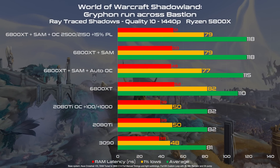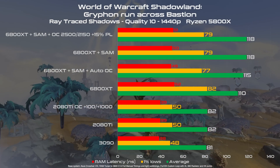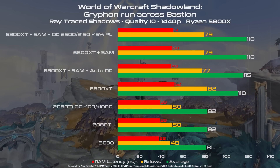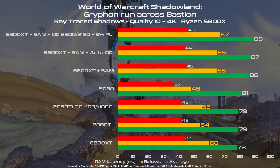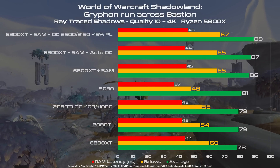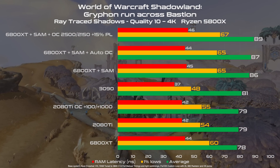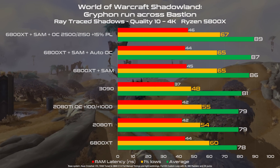Now we have the Ray Traced Shadow benchmark — the same benchmark as before but with Ray Traced Shadow enabled on high settings. This is where I got really surprised, since at least in World of Warcraft, AMD is beating Nvidia at their own game. We have a Ray Traced result that is better than Nvidia, and not by a small amount — we are talking about 40 FPS. And even in 4K, AMD is in the top position. Take into consideration that without Smart Access Memory, the 6800 XT is last in line. So for Ray Tracing performance, Smart Access Memory is something that is really helping. Probably Nvidia is going to do something similar — we don't know. But so far, AMD in World of Warcraft is leading the Ray Tracing game.